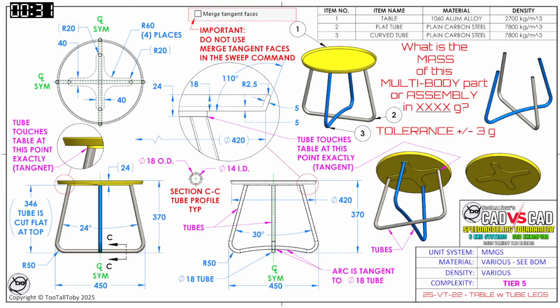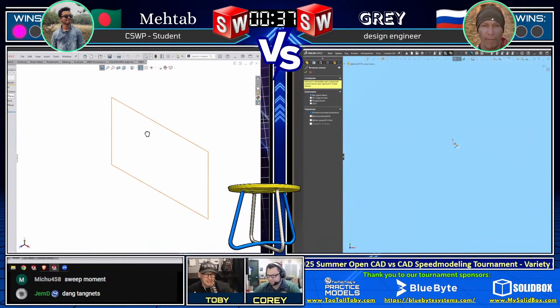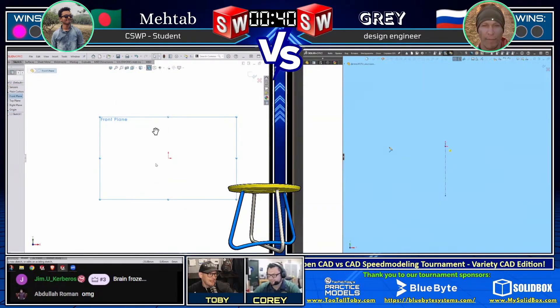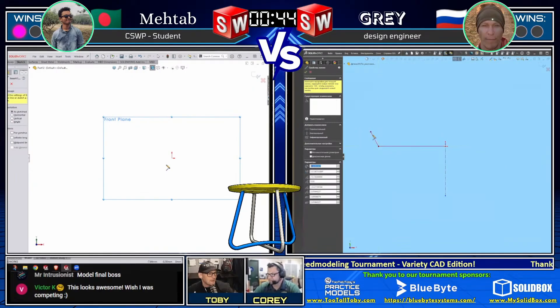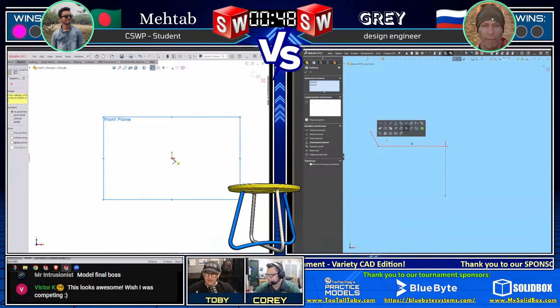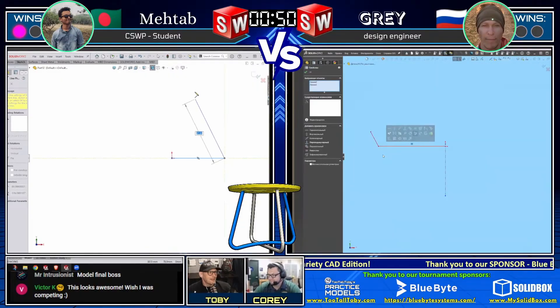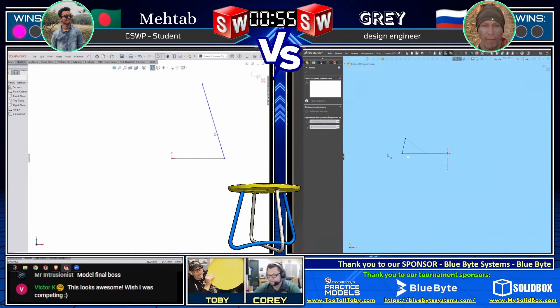Wow, this is going to be a good one. We're going to flip over to our CAD vs. CAD screen and see how these guys attack this thing. I think just looking at it myself, I would probably do this in a few different phases - maybe one phase would be the legs, one phase would be the tabletop. You can see this does come from a physical model - a physical table.